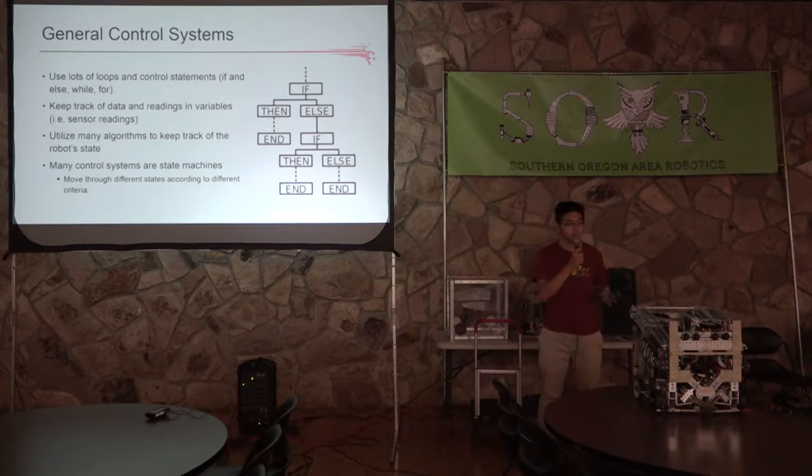Control systems also use many different algorithms. Teams use these to keep track of all the different states of the robot to make sure they know what's going on at all times. Many of these control systems are actually state machines — control systems that move through different stages or states as different criteria occur.